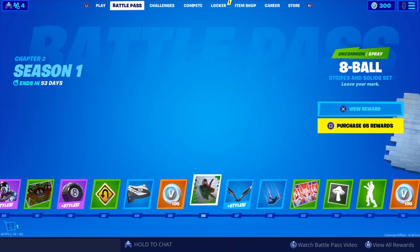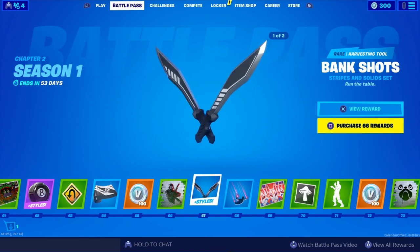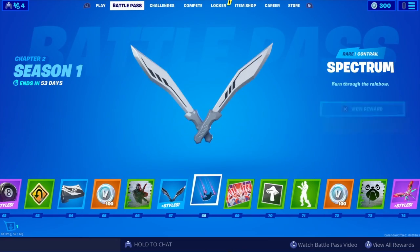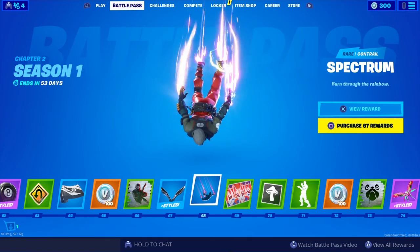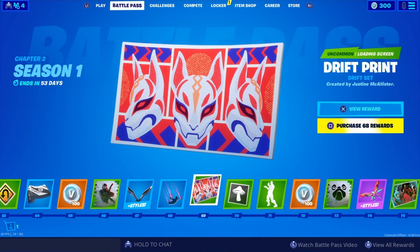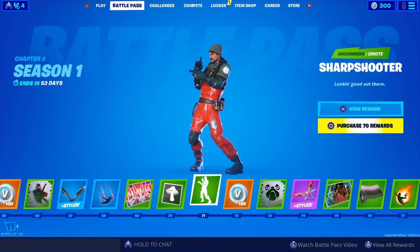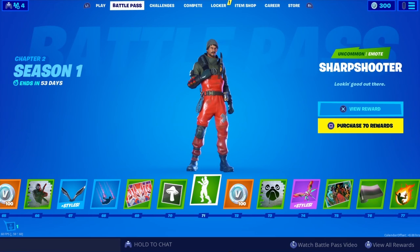More V-Bucks. 8-Ball spray. Bankshot harvesting tools — black and white, two styles. Spectrum contrail — that's pretty cool. Drift Print loading screen. Mushroom emoticon. Sharpshooter emote — that's pretty cool. You're going to be seeing all the sweats use that after they kill you. No cap, that's just facts.